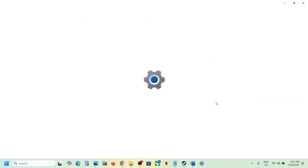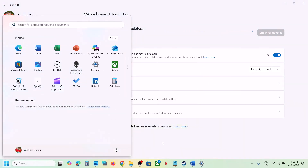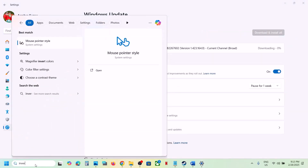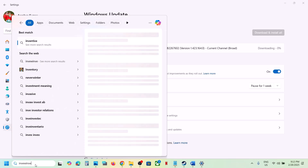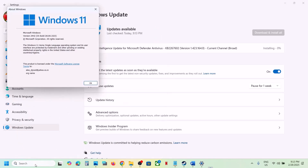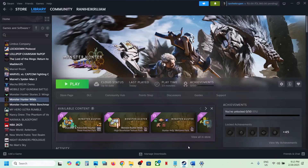Update Windows to the latest version — do not ignore this. Go to Windows Update and click Check for Updates. Once all updates are installed, restart your computer. Make sure your Windows 11 is on the latest version; you can type 'winver' to check — the latest version right now is 24H2.